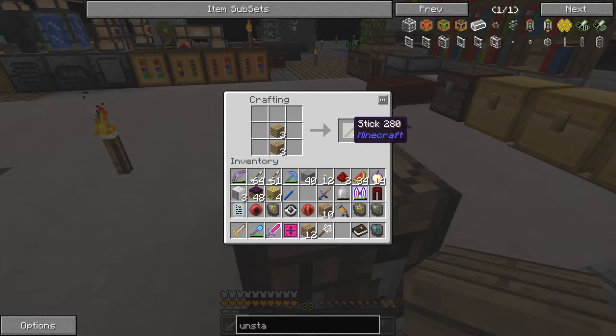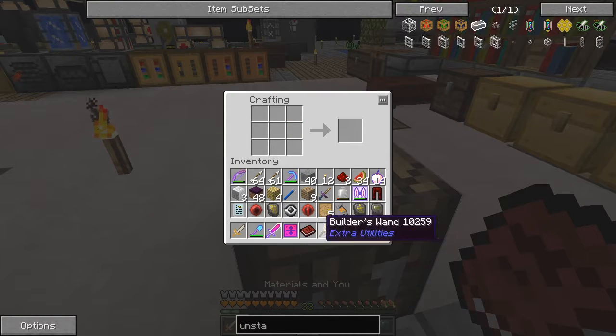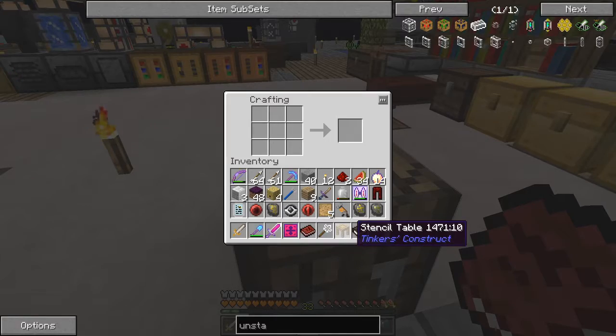We can split these into two and that'll give us four sticks each, giving us 12. If I do it like this, then we have blank patterns - sorry, blank patterns. We can take the blank patterns with one piece of wood, I think it's above it or below it, and this will make a stencil table. In which place I get materials - I've got too much stuff on me, let me get rid of some.